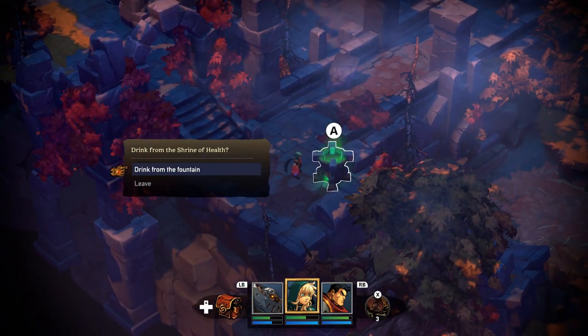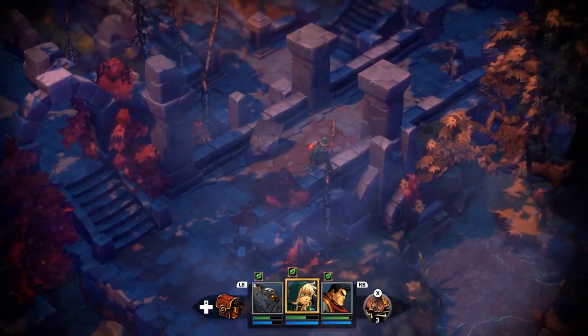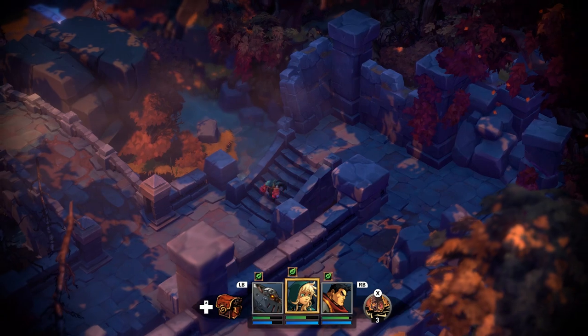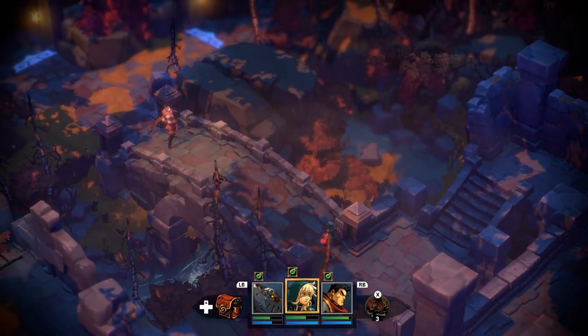I really like the design for these areas. Drink from the Shrine of Health — you regenerate health in combat. That's actually even better. Beta save will carry over, and I've got a few more dungeons to go. Awesome! I think I'll just play through the game. If there was a little bit of voice dialogue that gets added after the fact, I'll just live.